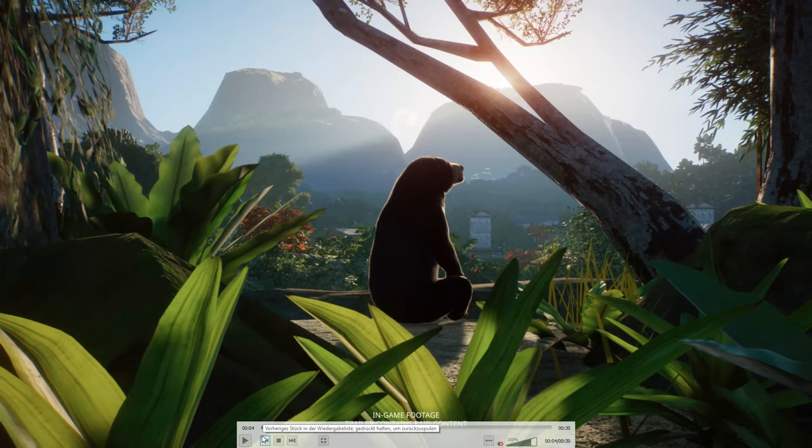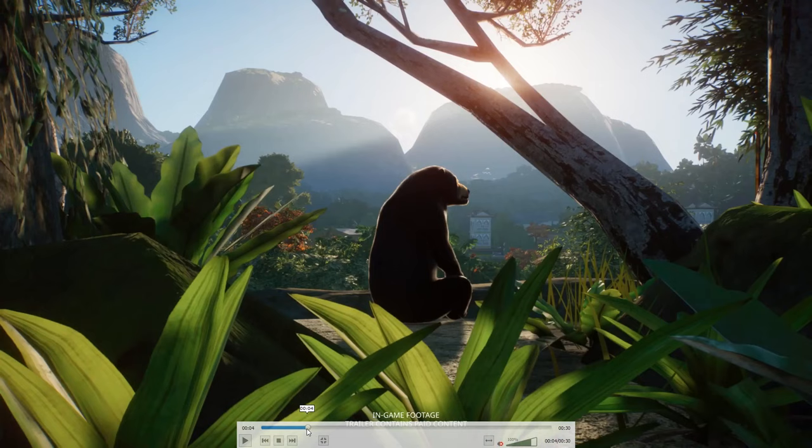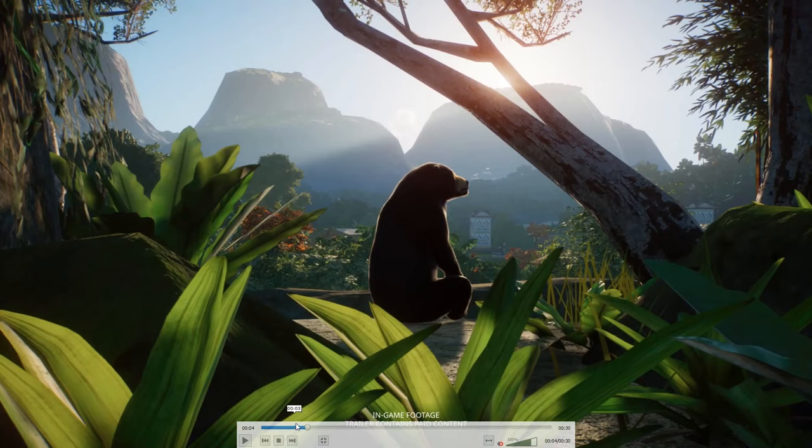This is one of those animals that have been leaked a couple of months ago — this is the sun bear. I honestly love the sun bear; it's such a cool addition because it's not like the typical kind of bear. There is a difference compared to the other bears — it has very long claws and a very long tongue, which we will talk about later. It's a little bit different if you compare it to the Formosan black bear, the grizzly bear, and the Himalayan brown bear. This bear has a different body constitution and probably different movement animations.